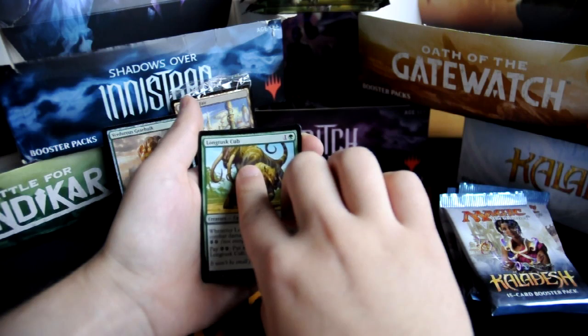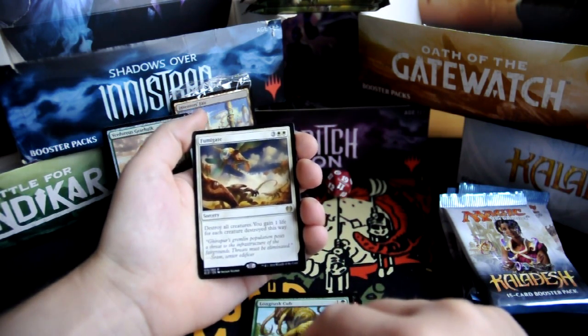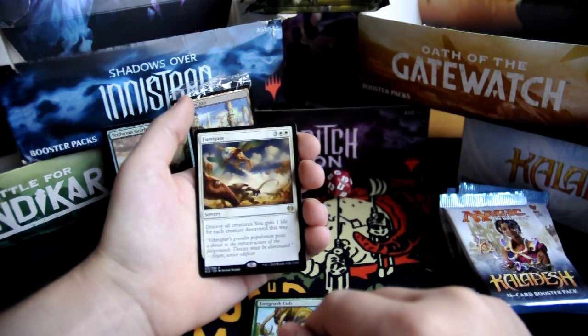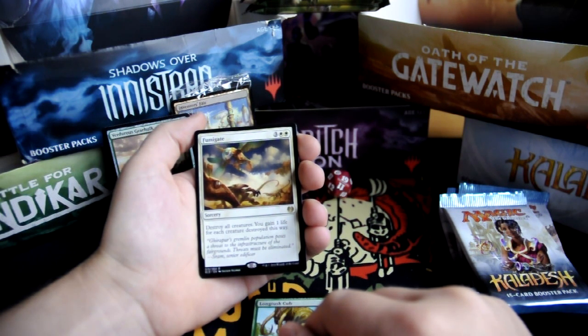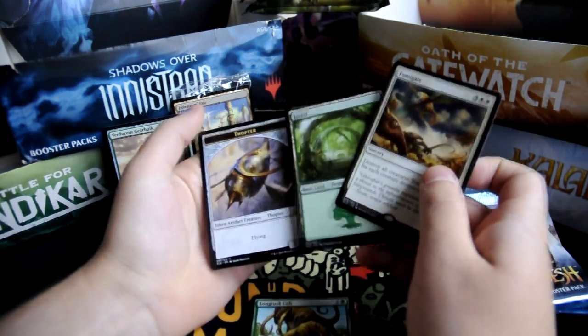And our rare is Fumigate. For three and two white, it's a sorcery. Destroy all creatures. You gain one life for each creature destroyed this way. Girapur's gremlin population poses a threat to the infrastructure of the fairgrounds — threats must be eliminated. And a forest and a thopter token.